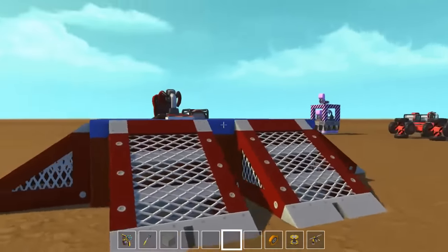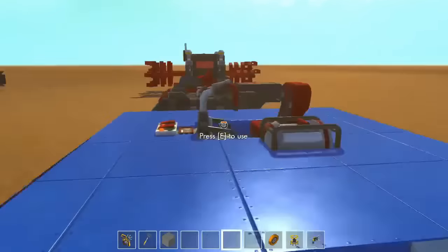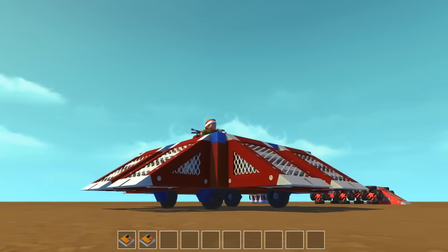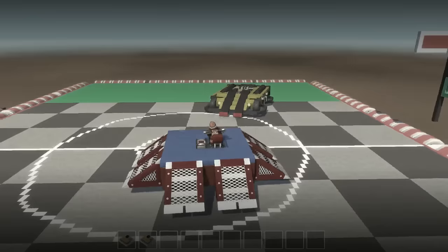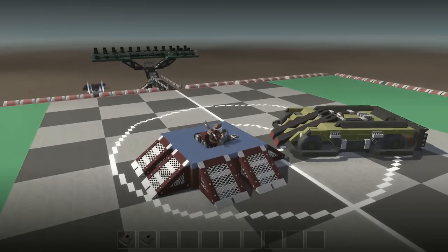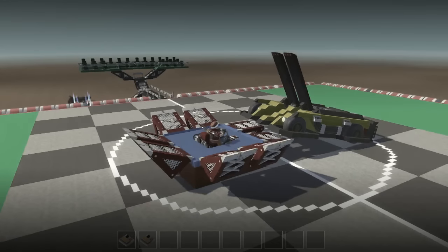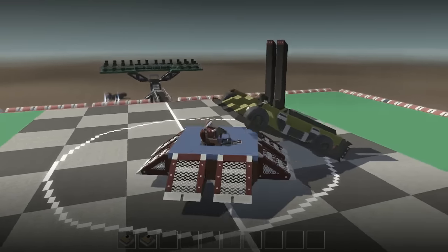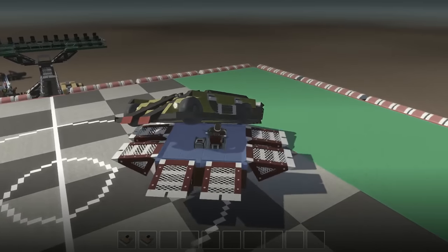Up next we have a very simple looking design, but this thing is surprisingly effective. The wheels fold all the way down so it rests on the ground and nothing can really get under it. And once something accidentally rams into it, you can just press number two and you will lift it up instead. This one was made by my friend Johnny Harbison, and I'll be linking to his channel in the description as well.